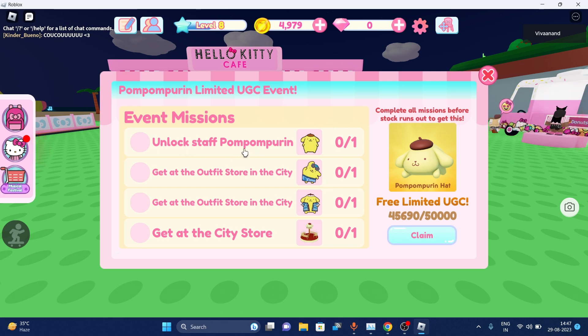First, unlock the Staff Pom Pom for the Pom Pom story one time. The second thing is get to the outfit store in the city, and the third one is also get to the outfit store in the city one time. The last one is get to the city store one time.